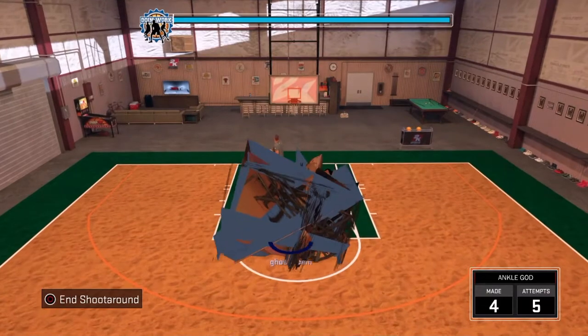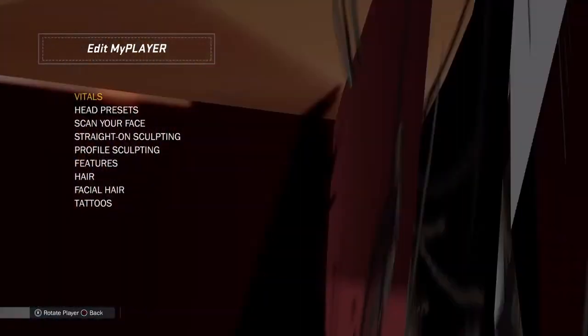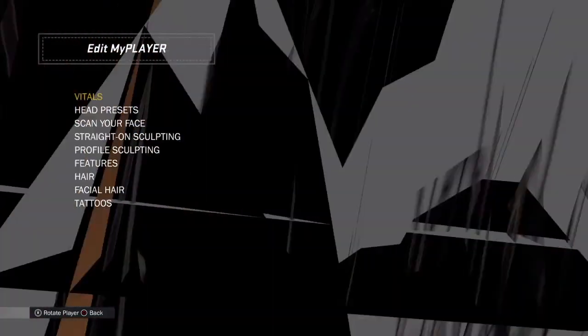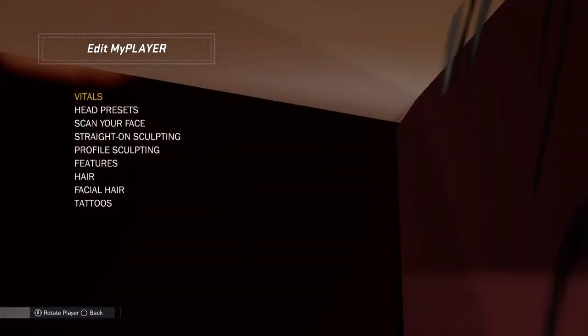I'm gonna show you guys how to do this right now, so let's get into it. Alright guys, first off, what you guys want to do is go into the main menu — go to your edit, my player, my player appearance.